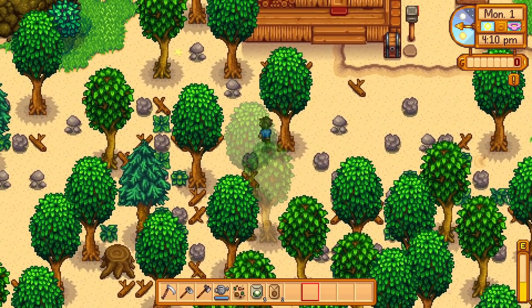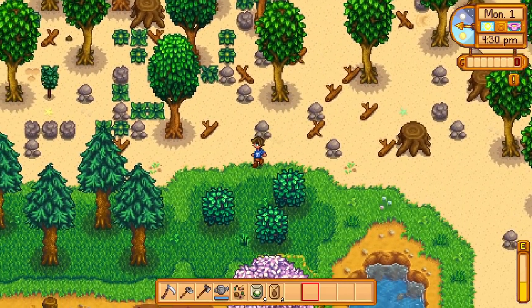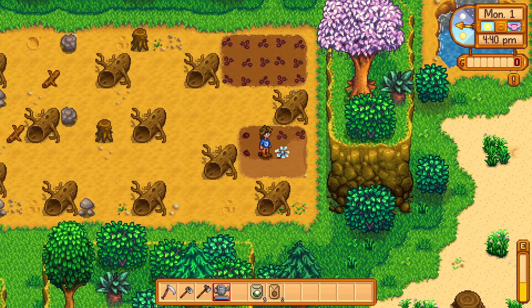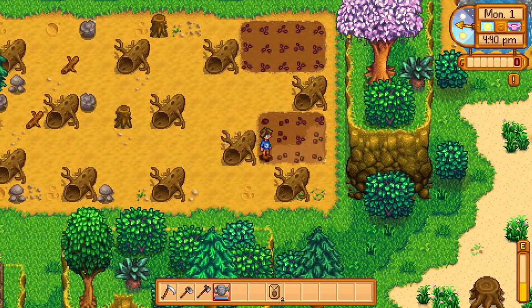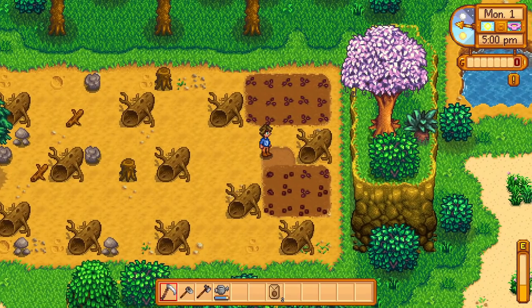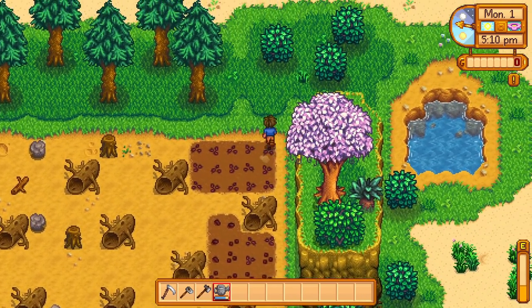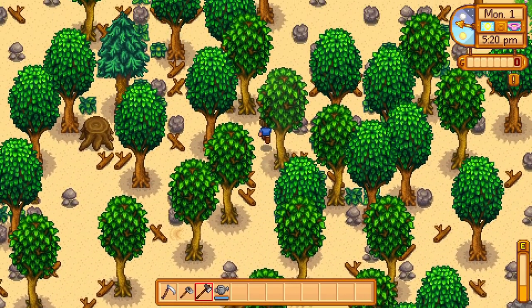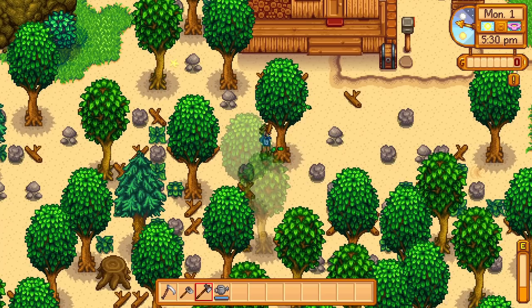We navigate back through the farm path, which will get easier over time. We plant the remaining seeds in the dug-up dirt — two more go right there, spending all our current funds on those items. Then we head to the top of the farm and start clearing trees, since we should have enough energy for a couple.